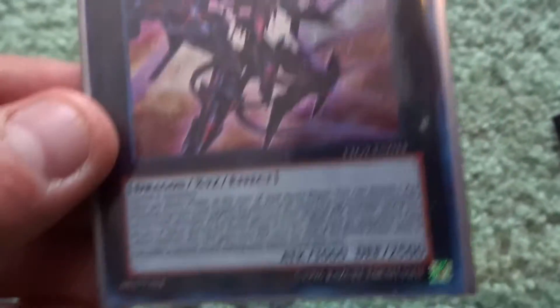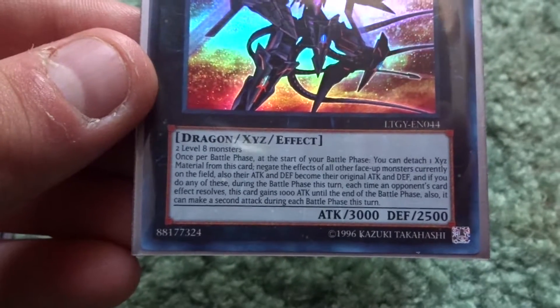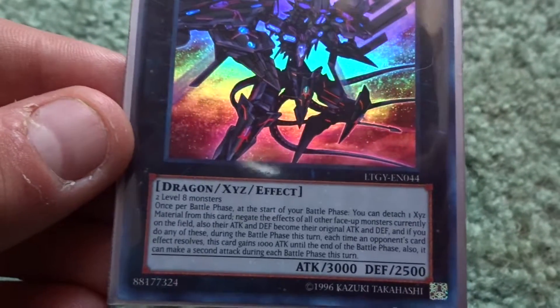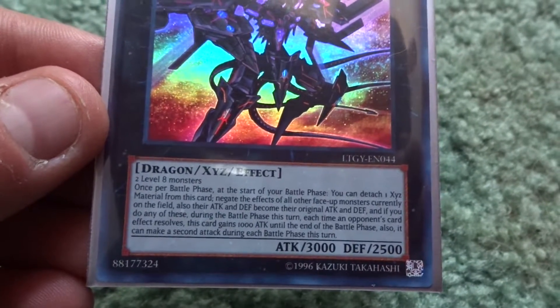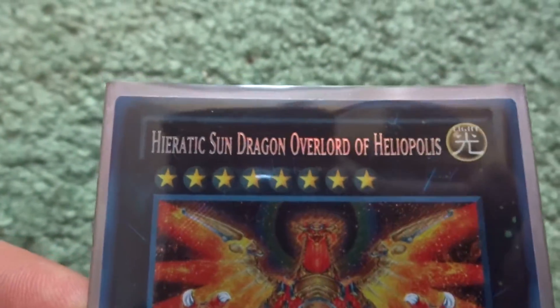Next we have Black Rose Dragon and Ally of Justice Catastor. Then getting into the Xyz monsters: Number 7: Galaxy-Eyes Tachyon Dragon — you need two level eight monsters. Once per turn at the start of the battle phase, I can detach an Xyz material and negate the effects of all face-up monsters on the field; their attacks and defenses become their original values. During the battle phase, each time an opponent's card effect resolves this card gains 1,000 attack, and it can make a second attack that turn.